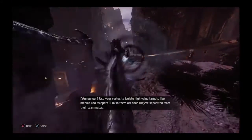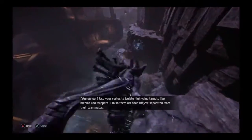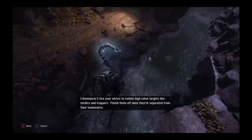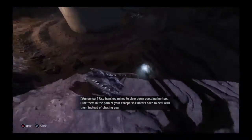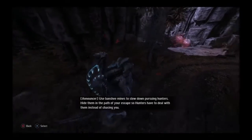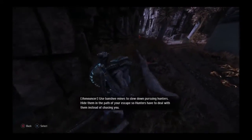Use your Vortex to isolate high-value targets like medics and trappers. Finish them off once they're separated from their teammates. Use Banshee Mines to slow down pursuing hunters. Hide them in the path of your escape, so hunters have to deal with them instead of chasing you.